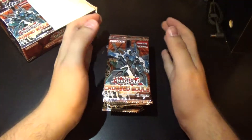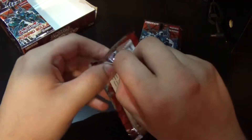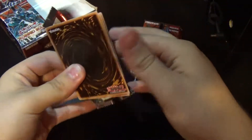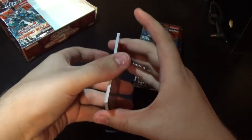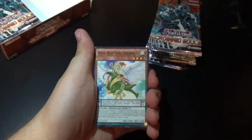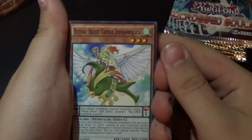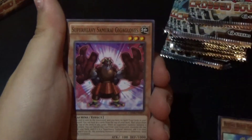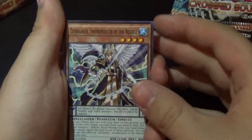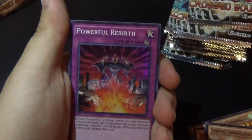Let's go ahead and start off with the right side. So we have: Ritual Beast Tamer Zephra and Pilka, Super Heavy Samurai Gekka Gloves, Putrid Pudding Body Buddies, Zephra Sabersword, Master of the Necros, Smolodius Illusion, and Powerful Rebirth.